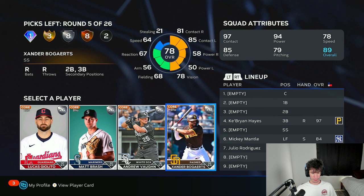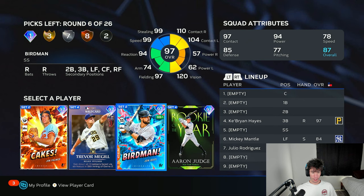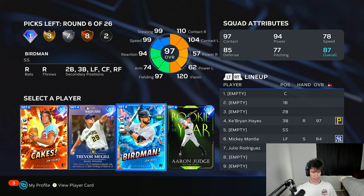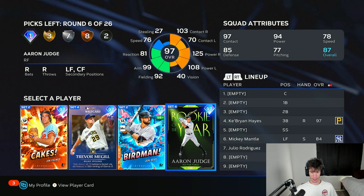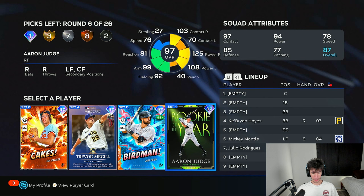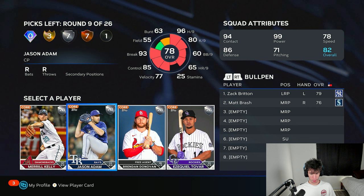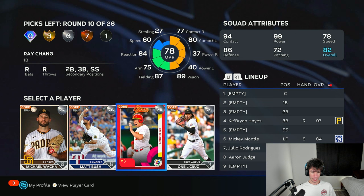Matt Brash — I can grab a reliever there. John Birdie I've used a little, he did okay. Aaron Judge would be the move in battle royale — he's got good fielding on this card. I'm kind of surprised his rookie of the year card is only a 97. I could have sworn his rookie season was good enough to easily get a 99, but I might be wrong.